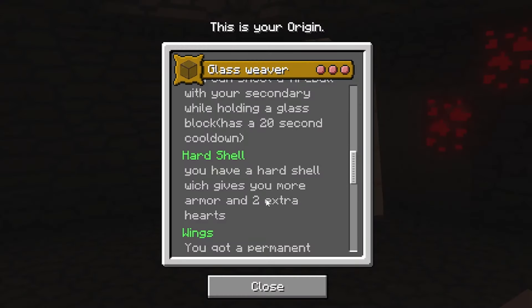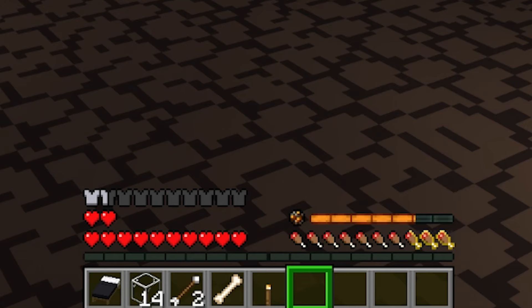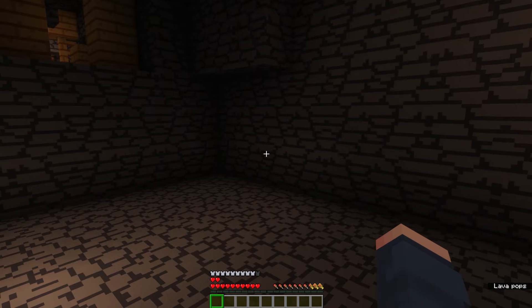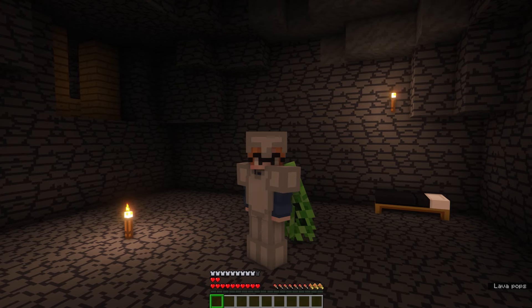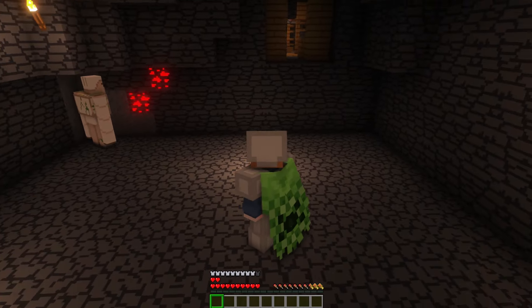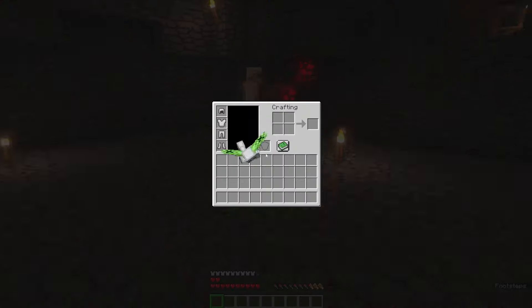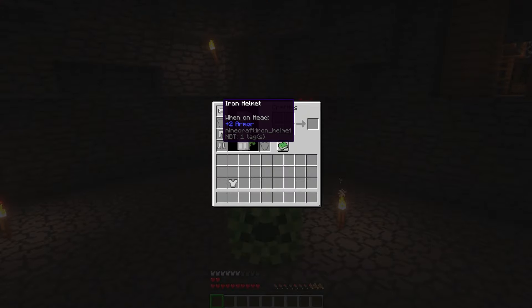Heart Shell: you have a Heart Shell which gives you more armor and two extra hearts. By default, two extra hearts and you get one and a half armor slots. Wings: you've got permanent Elytra on your back. That's an additional thing here — I'm wearing a full suit of armor and also I have an Elytra on, which is just funny, because the Elytra is not in the chest slot. It's a different item. I wonder if that means the Elytra can technically break or not. Probably not.